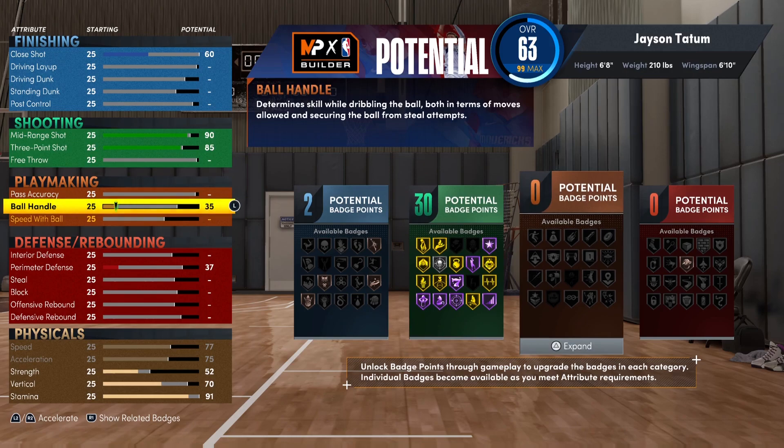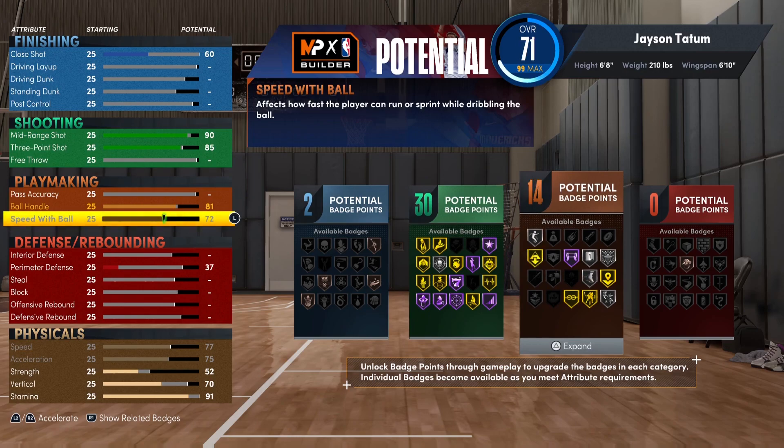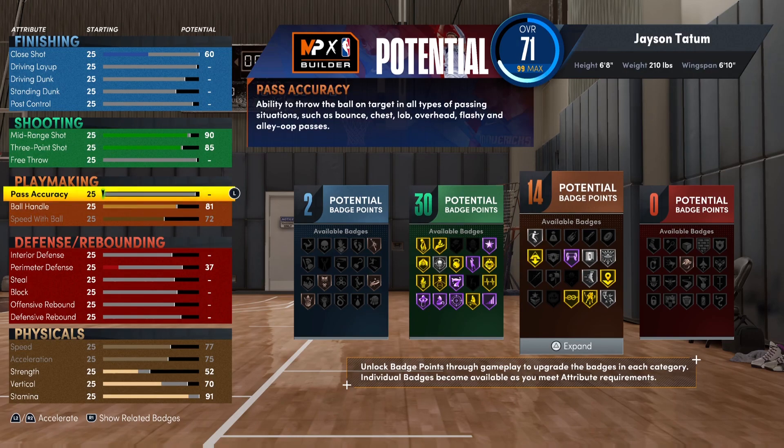For playmaking, I decided to go with an 81 on ball handle because anything below that doesn't allow me to get Gold Space Creator. Speed with ball I maxed out — it's kind of useful. Pass accuracy I went to 77, though I might change that.